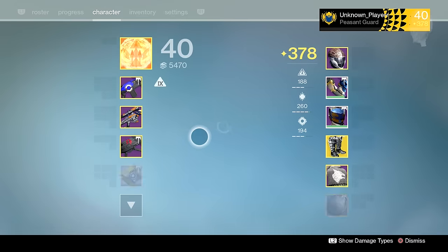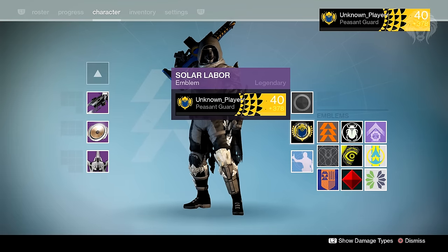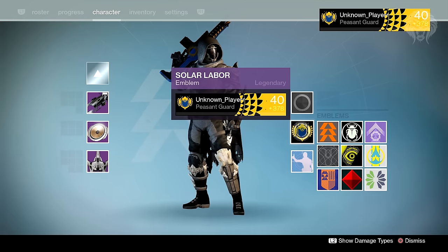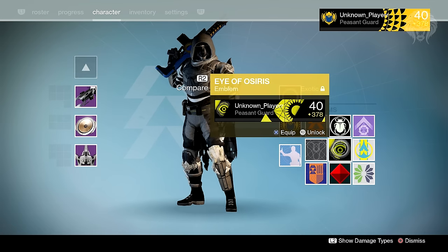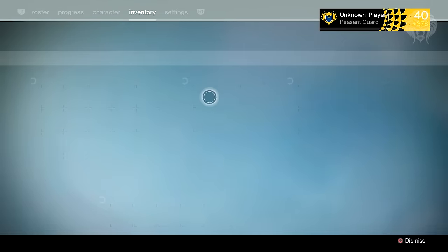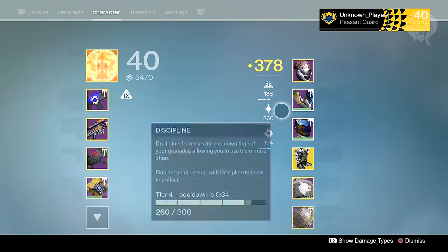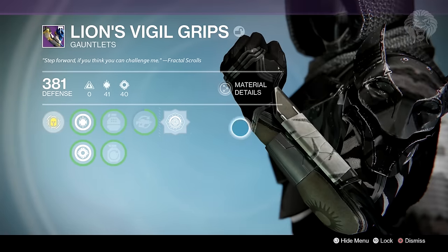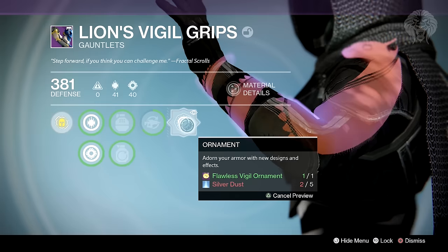Some other stuff I got — the emblem. This is the Flawless Trials of Osiris emblem, which you can only get from the lighthouse chest. If you see someone with this, they've gone flawless. It replaces the old emblem. The final item is the ornament, which you also get from the lighthouse chest. It reads: 'Flawless Visual Ornament — use this token and Silver Dust to activate an ornament for your Trials visual armor.' These ornaments only drop from the lighthouse chest; there's no longer a separate armor set exclusive to the chest.